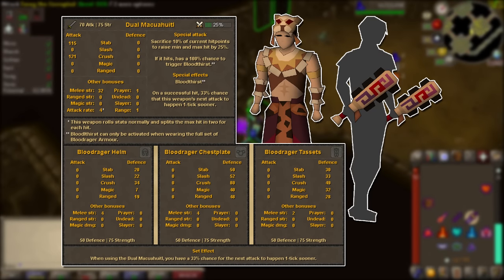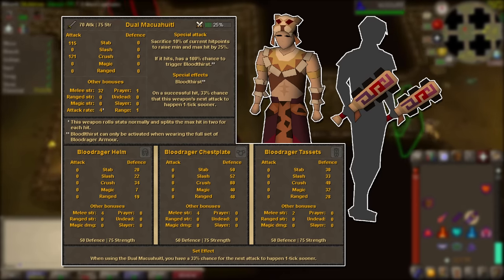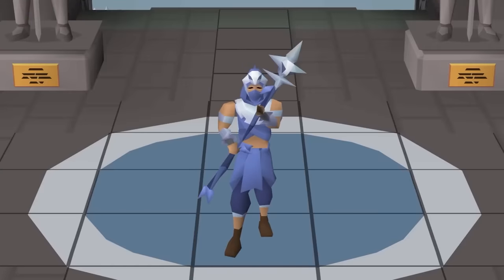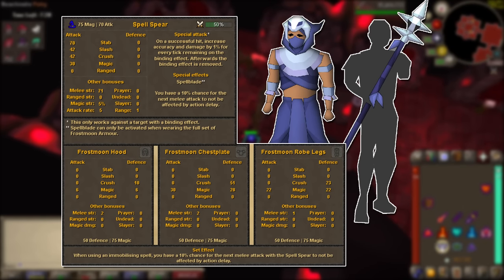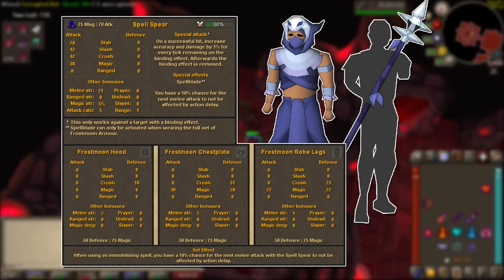By wearing the full set and when successfully hit, you have a 33% chance to proc Blood Thirst, which means your next attack will be one tick faster. By using 25% special attack energy, you will sacrifice 10% of your HP to raise your minimum and maximum hit by 25%, and will guarantee the Blood Thirst proc. Simply put, this will be a machine for fast and powerful hits. The Frost Moon Set is a melee and magic hybrid set with a weapon called the Spell Spear. By wearing the full set, you have a 10% chance for your next melee attack not to be affected by action delay, but this only works for the spear itself and won't build up on crazy combos with other weapons.